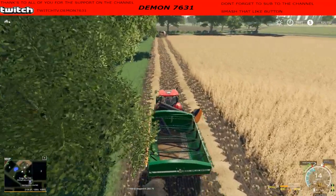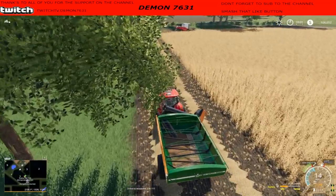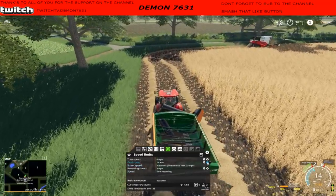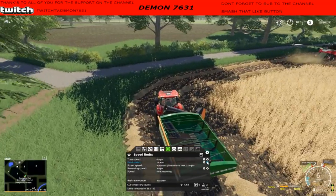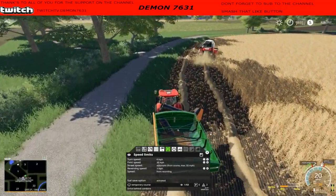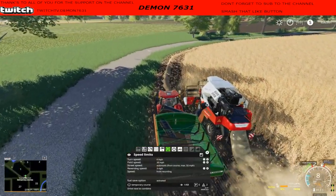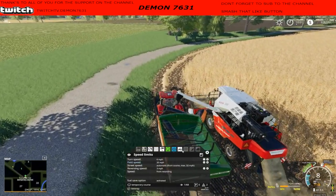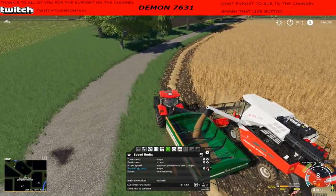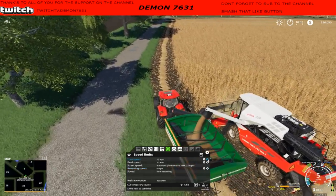Now we can see some grain in there. Now we could change his speed - right now he's at field work speed at 14 miles per hour. Let's change that. You want to be careful on the speed because if you've got it going too fast it may not stop in time right next to the harvester. Reverse speed - we're going to set that up a little bit. Turning speed we're going to set up to 10.